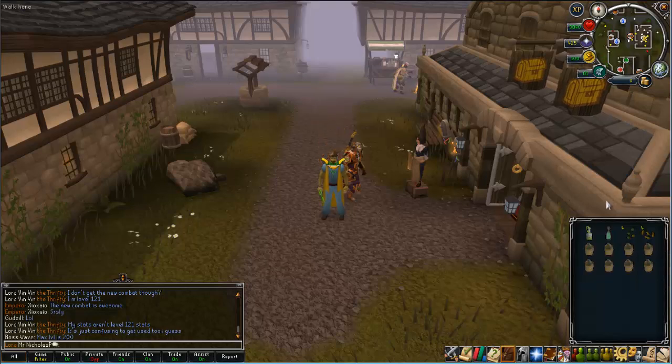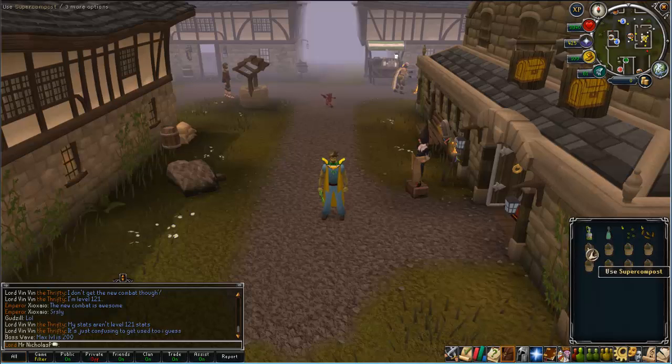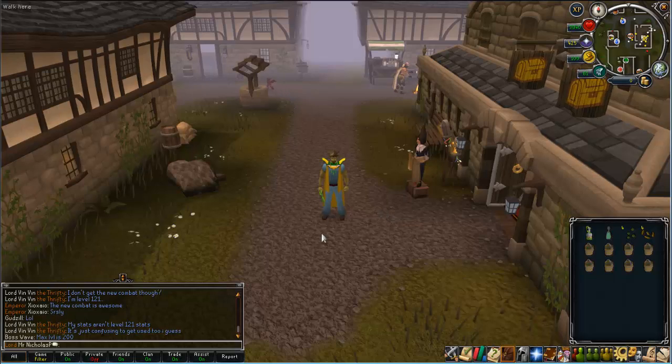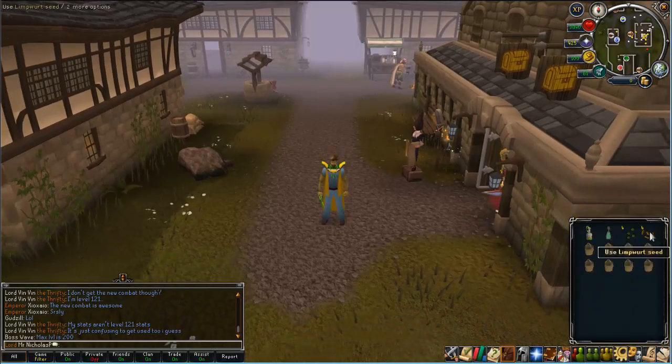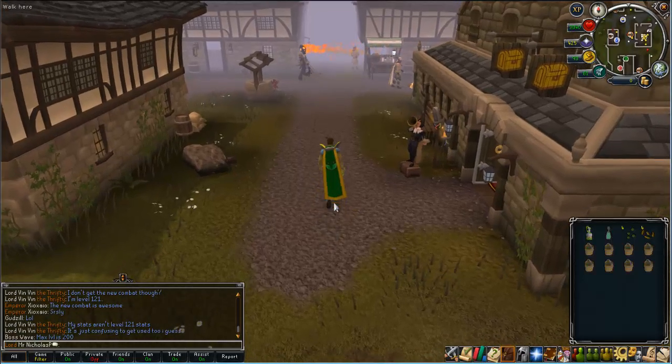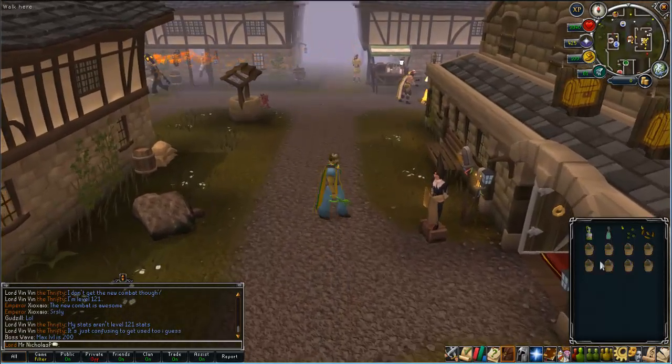For inventory I have the Juju farming potion, an Ectophial to teleport up to the farming patch at Canifis. I have four dwarf weed seeds and four limpwort seeds because we will be planting seeds in four different patches. I also have super compost — eight for each of those. You can use the Lunar spell for the compost but I like to keep it simple.